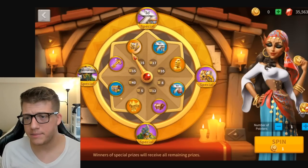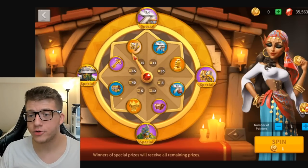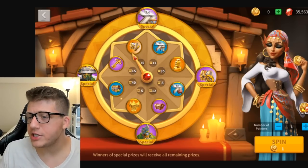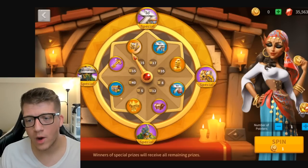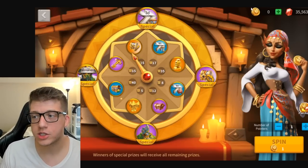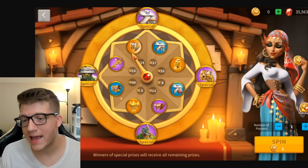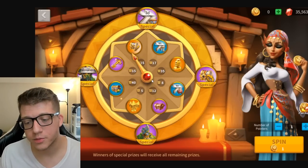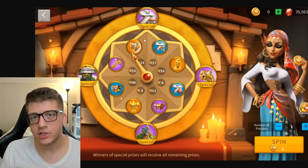Esmeralda's Prayer is a relatively new event that comes around periodically. You increase a pointer value to boost the wheel's number, then spin using lucky coins. At the maximum, you can get up to 35 legendary commander sculptures along with other great rewards.